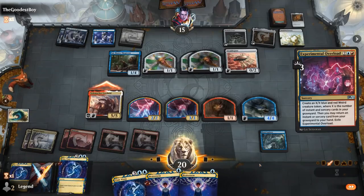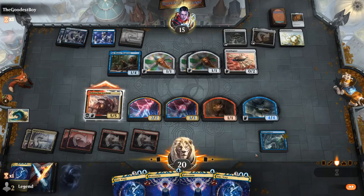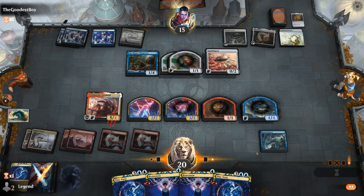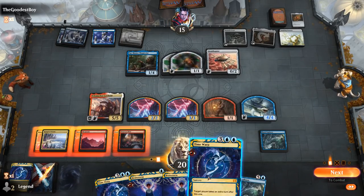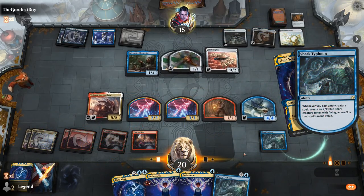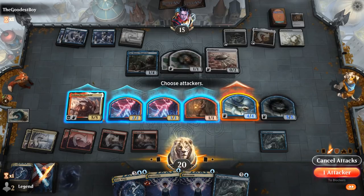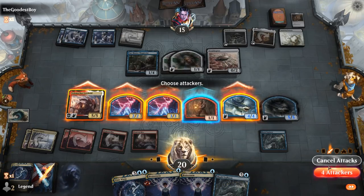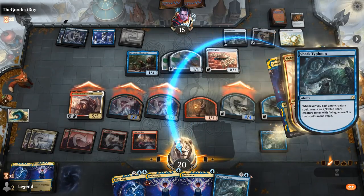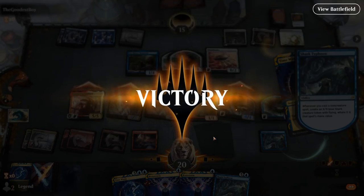If our opponent had one more Thopter they could have tried to trade for Velomachus, but things didn't quite line up for them. We take another extra turn. The Shark starts attacking, and we hit another Time Warp — that seals the deal. We had another Time Warp lined up too. On to the next one.